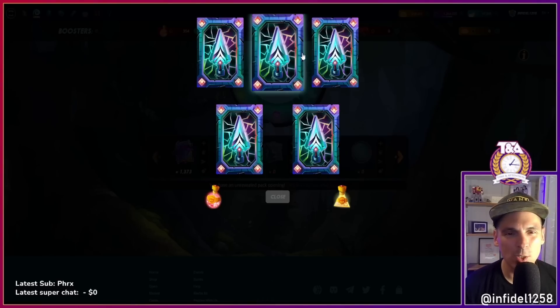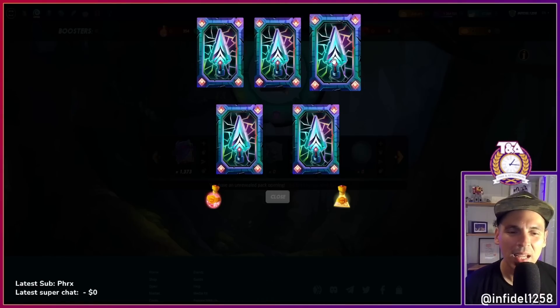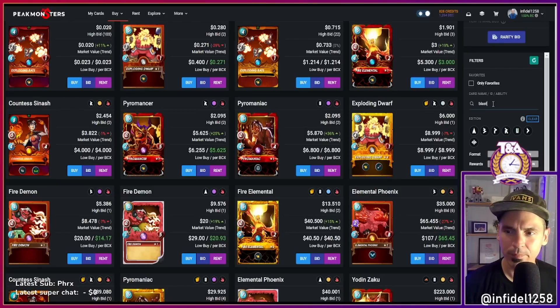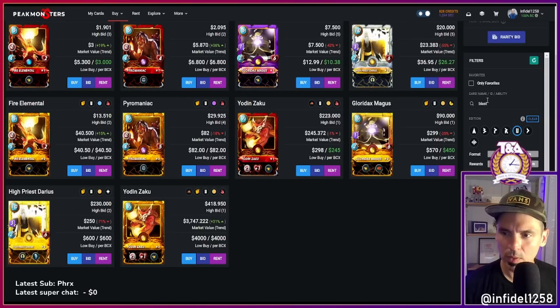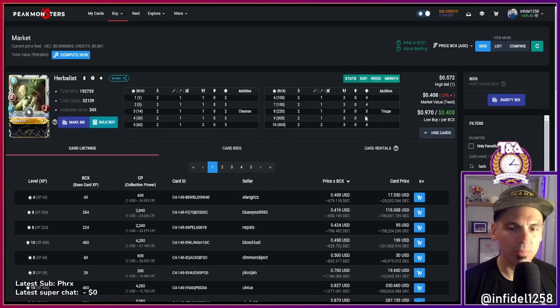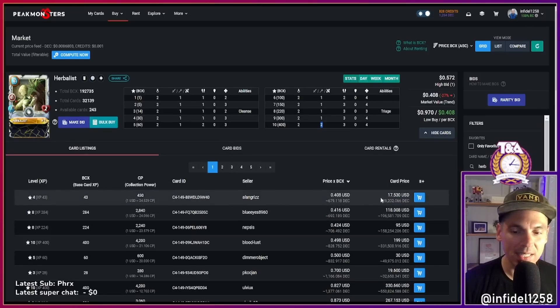This could be my only rare — it's possible the others are all commons too. Let's see — okay, four commons on this one. Let's check out the prices. Herbalist — untamed. Only a buck for BCX. I find this card to be very helpful. It has Triage and Cleanse. In Equalizer rule sets this is a very effective card, and it's archery, which means it works well with Sloan. For two mana it's doing two damage at the highest levels. Adding a Sloan buff you're giving three damage for two mana plus a Triage heal — this is an excellent card.